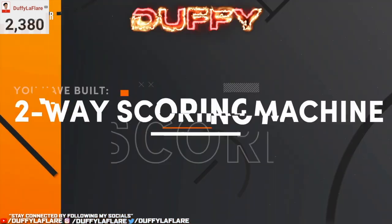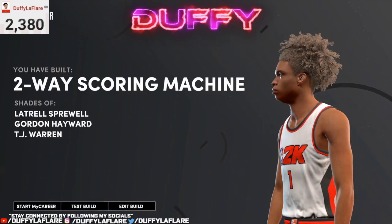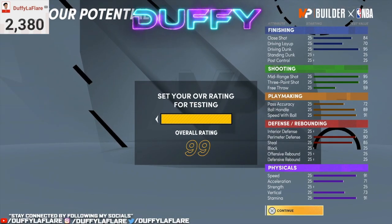As you can see, the two-way scoring machine — this build goes so crazy. Go ahead and put this up to 99; don't be afraid. 2K shows you stats at your created overall, but add plus 4 to all your attributes on the right — that's your build at 99.